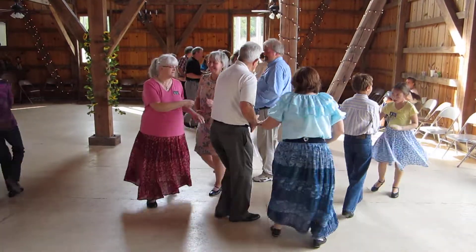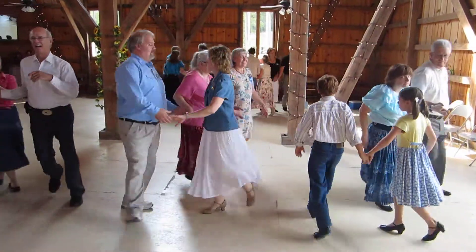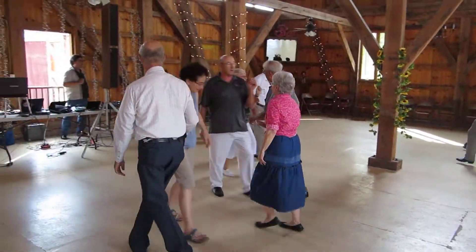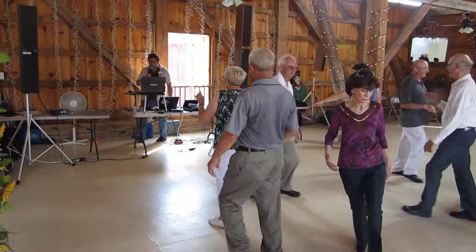Let's have the sides move up to the middle and back. Now sides lead to the right. Serve to the four. Make a line of four. Lines up to the middle and back. Close the boat. Touch one quarter. Walk and dodge.